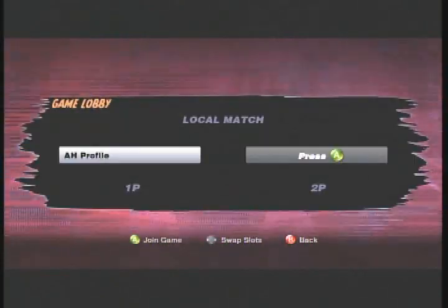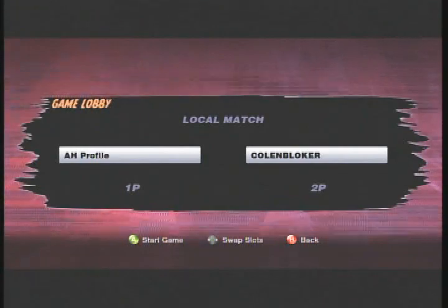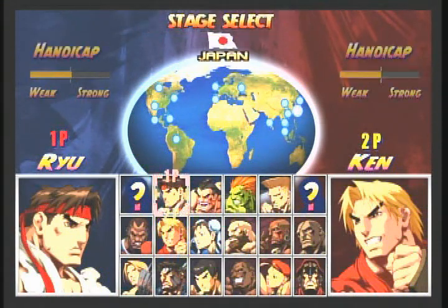Set up a second controller and go into local match. Start it up. It doesn't matter who you pick to fight as — I just picked Ryu and Ken, they're the easiest. It doesn't matter where you fight either.